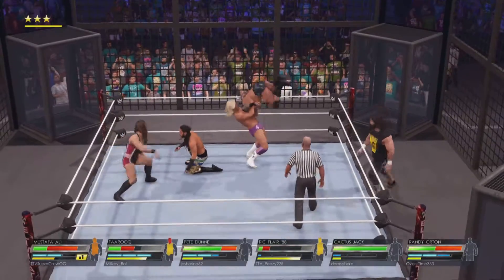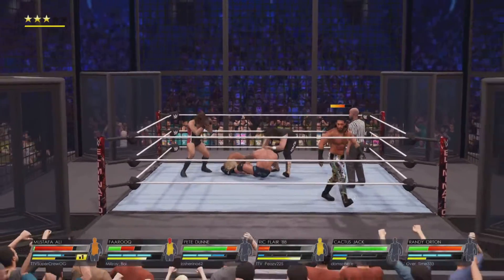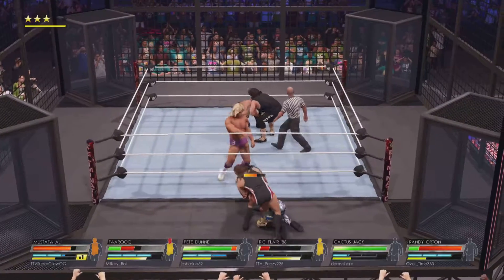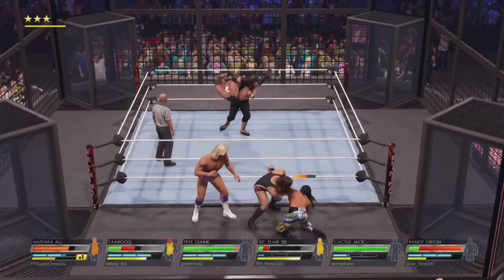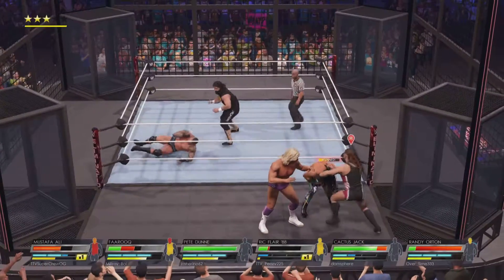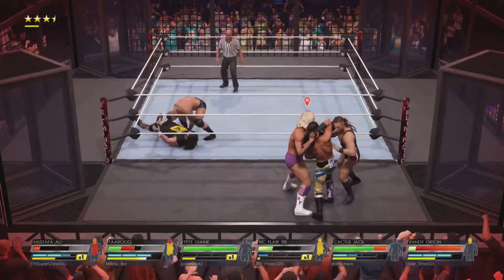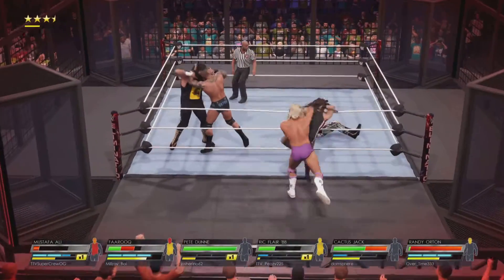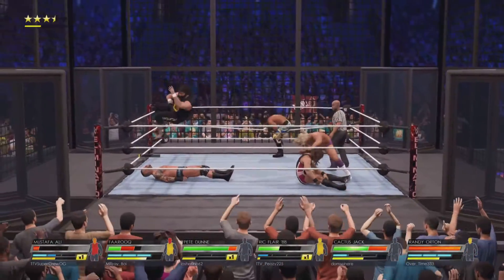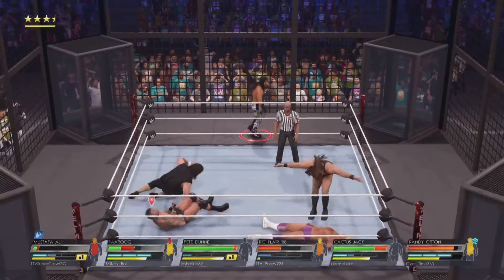Mustafa Ali dodges, coming back in the ring and able to counter. Big borrow — what a clubbing blow! He saw that one coming. Out of the ring and on the chamber floor now — what a knee lift! Taking this outside. Hits him with the counter, drops the hammer right on the lower back. Neckbreaker, excellently executed. John takes him up and down with the X-plex. Critical time in this matchup — this is a time to dig deep. Shoulder tackle.